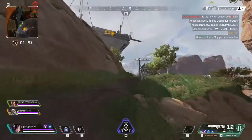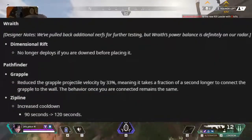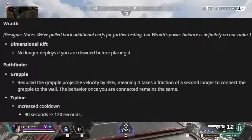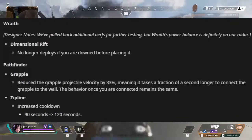For Wraith, her Dimensional Rift no longer deploys if you are downed before placing it. Lastly, Pathfinder's release speed of his grapple has been reduced, and his zipline has an increased cooldown.